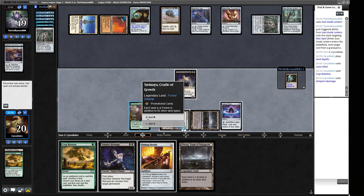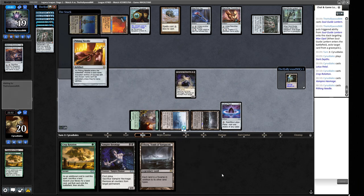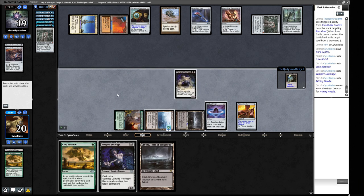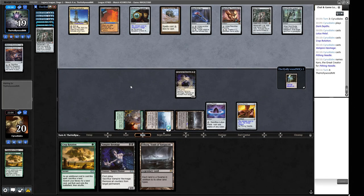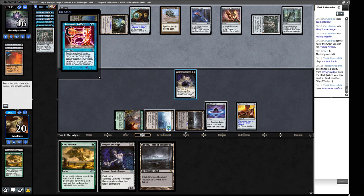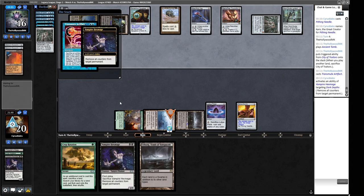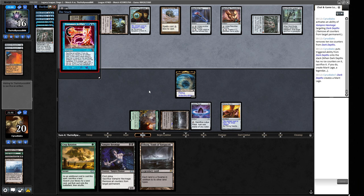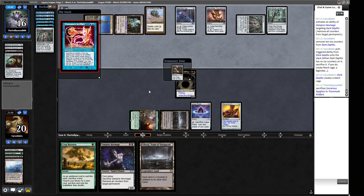We can always Crop Rotate in response if needed later. We Pithing Needle the Retrofitter Foundry — or actually naming Karn. Sorcerer's Spyglass naming Vampire Hex Mage — interesting. There's a Grinding Station. We cast Sylvan Scrying and go get a Sejiri Steppe. City of Traits from our opponent, another Helm of Awakening. They have one card in hand — interesting they're not milling either of us, probably playing around Bojuka Bog. Then Karn the Great Creator comes down — pretty good. They go find a Mystic Forge. Then an Aetherflux Reservoir comes out.